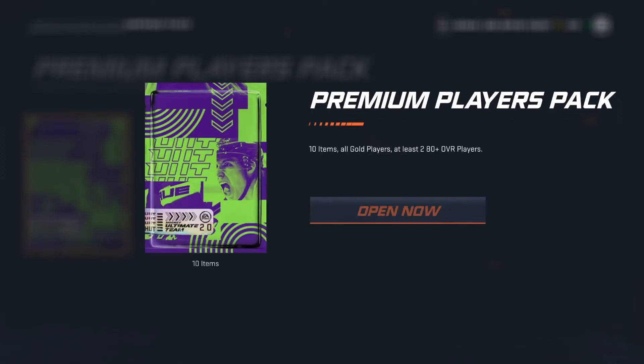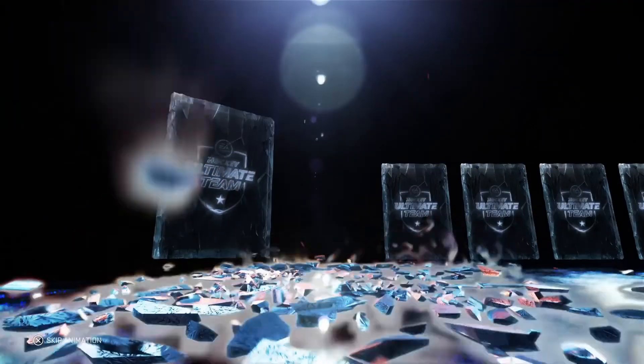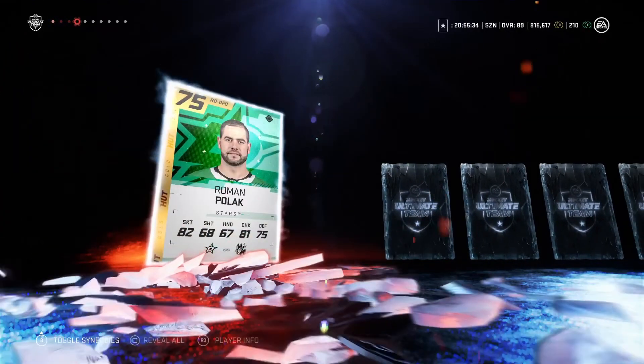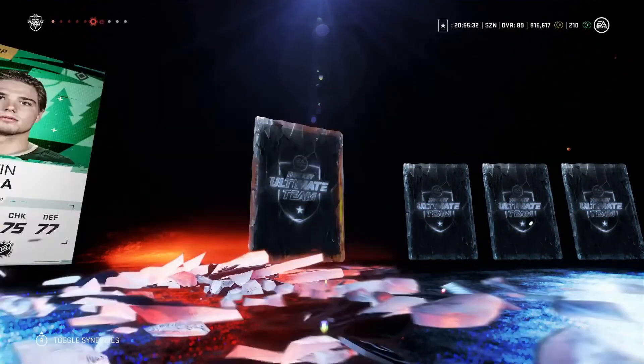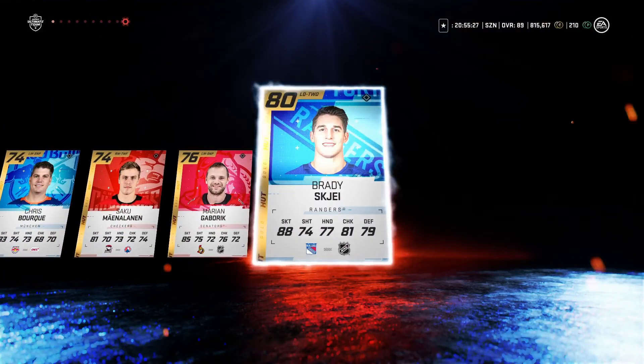Last one here — premium players pack. 81, 80 Leonard, 78, 80 Kevin Fiala, 74, 76, and an 80.